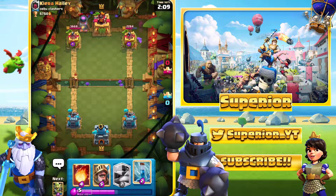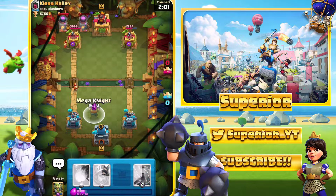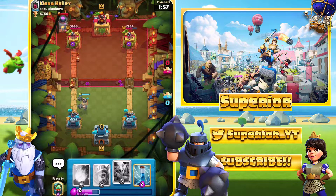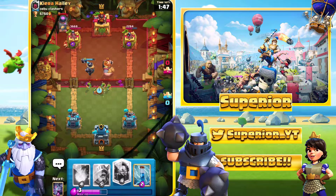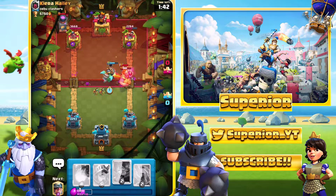He used the Tornado right there and it actually did save his tower — a very good play. Now we're facing the Furnace, which is pretty annoying; it definitely does a lot of damage. I went with the Mega Knight, probably a questionable play, and we see the Royal Giant — also a questionable play, though I guess it prevented Mega Knight damage so it was probably okay.